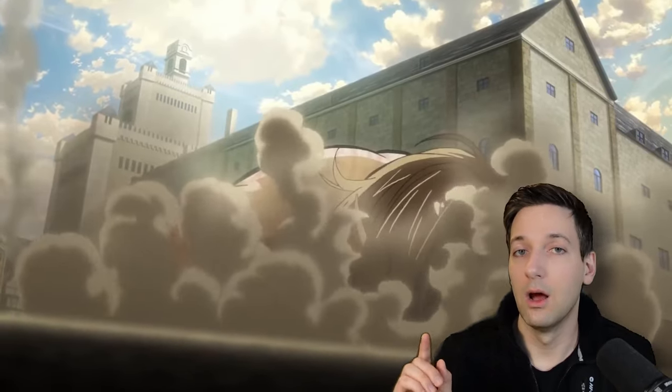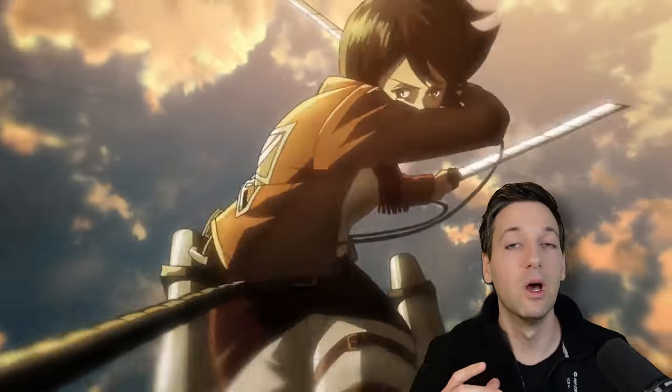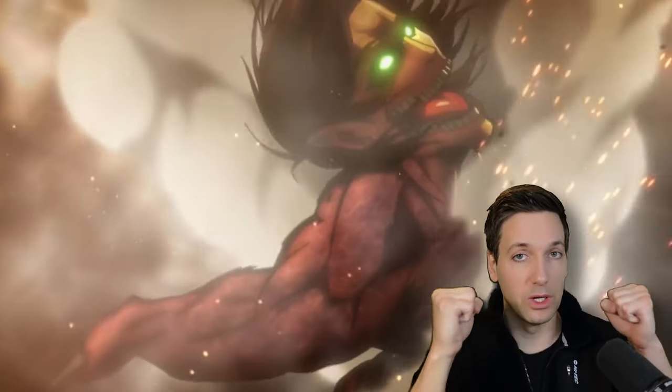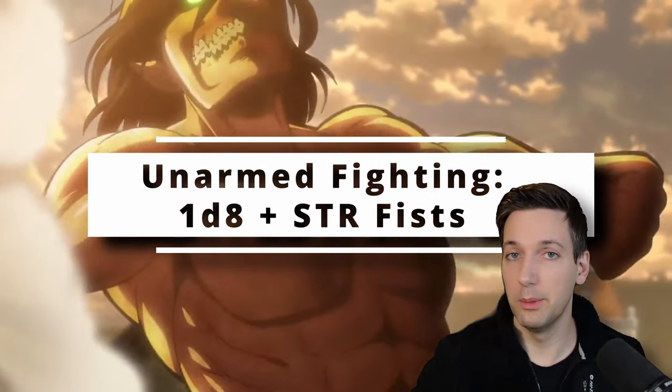Unarmed Fighting allows us to use our Strength Modifier to do Unarmed Strikes. Those Unarmed Strikes are a 1d6 if we have anything in our hands, but if our hands are completely empty and we just want to duke it out, then you can use a d8 for the damage instead.